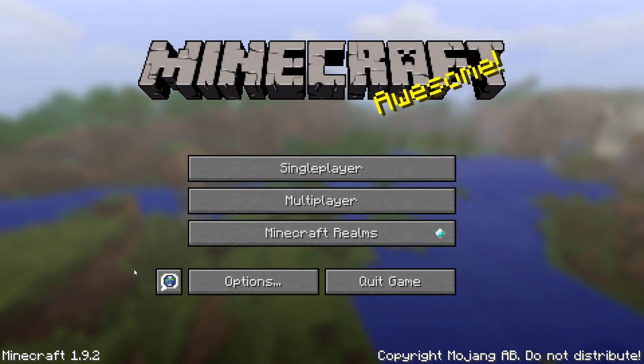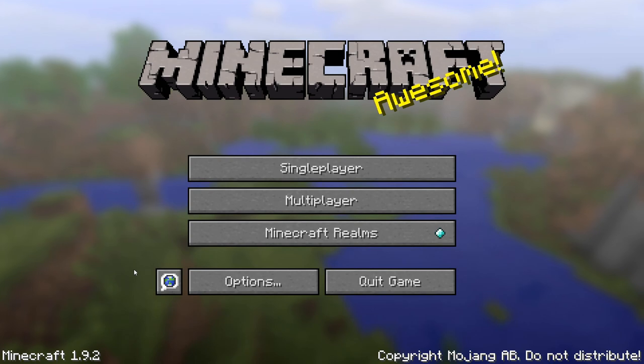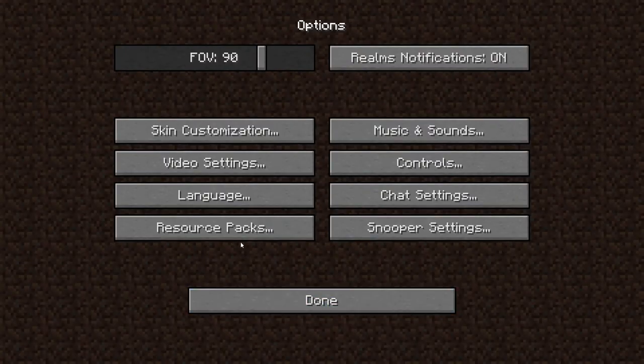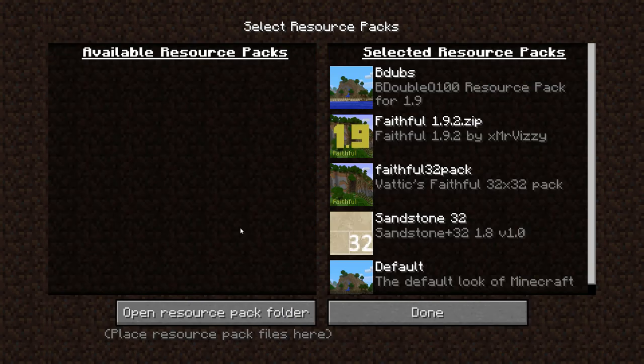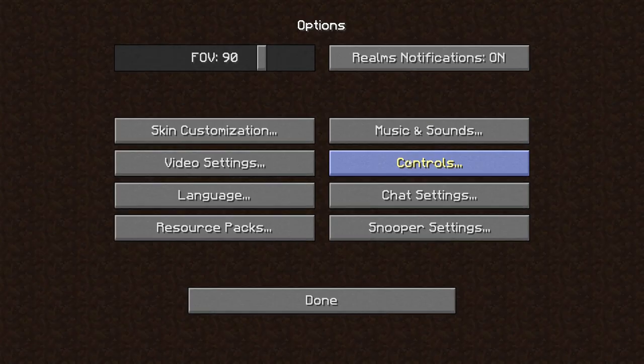Good afternoon ladies and gentlemen. I would say welcome back, but this is something a little different. We're going to be starting a new map, but before we get into that, let's go into options. Just make sure we've got everything set correctly. We are not going to be using the B00 resource pack. We're going to be using Faithful32.